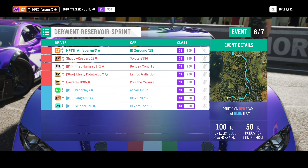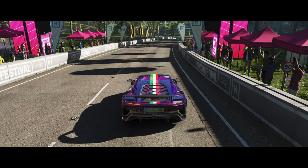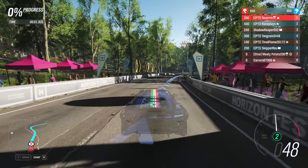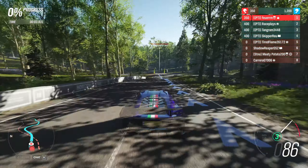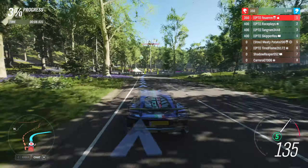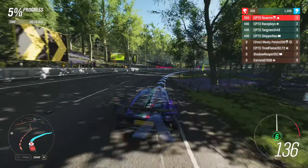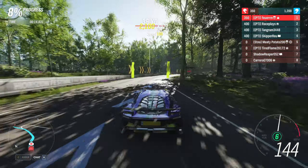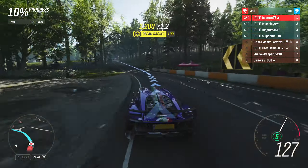In our next race, on Derwent Reservoir Sprint, we are joined by Shadow Reaper and Media Potato, since I finally figured out how to invite people to a session in the middle of a lobby. If you would like to join these lobbies, go to the Special Rolls channel of the Purple Team Discord. There you will find a Forza Horizon 4 emote which you can click, and you will be added to the Forza Roll, which I will ping every time I do one of these lobbies.